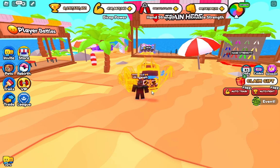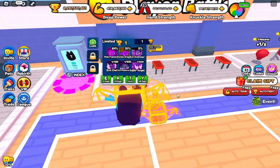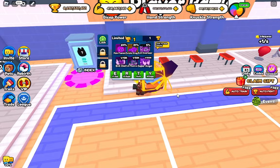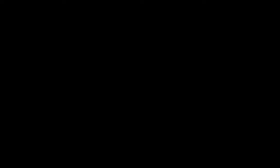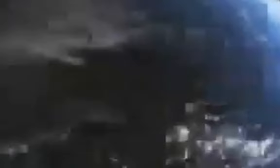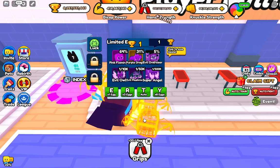Now for the secret trick — forget everything I just said about the best grind. The trick is that you can grind the limited event egg, but not just normally — you can grind it while using the auto train feature, except for knuckles. When you've got your auto clicker, just press on here and auto click the times-one egg, or whatever game passes you have. You have to position it right — here's a good place to position it.